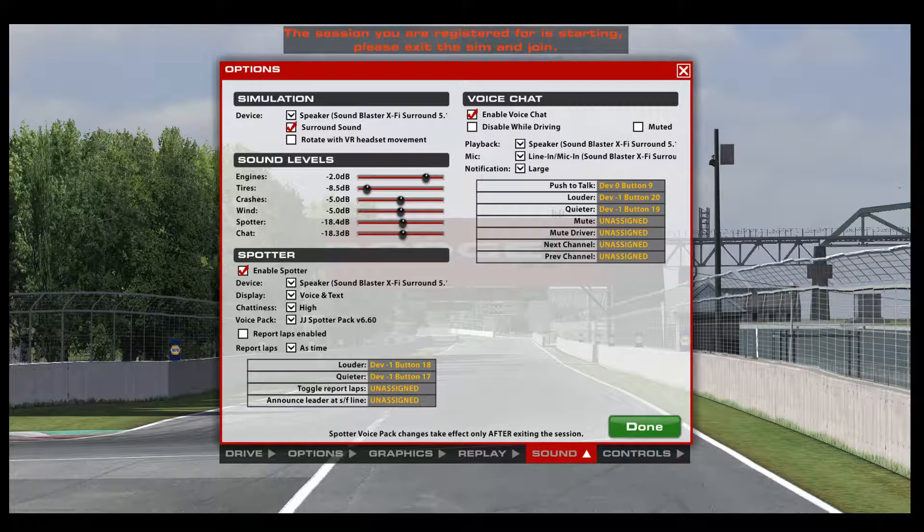Personally I don't like the sound of tires too much so I turn that down. Crashes aren't so important to me — I know when I'm having a crash — and the wind I find annoying. Engines you can tweak there. Also don't forget you can adjust the in-car volume on a per-car basis using the camera editor by pressing Ctrl+F12. Make sure you've already selected cockpit view, otherwise you'll be editing another view. Then you'll see 'mike gain' and you can adjust that slider up or down.